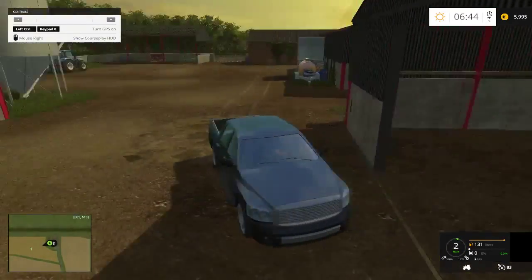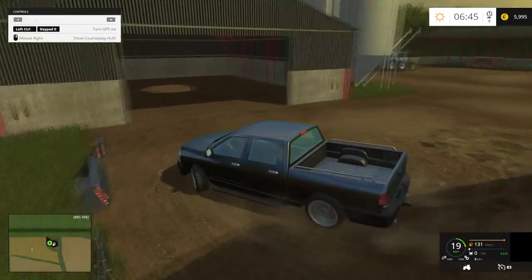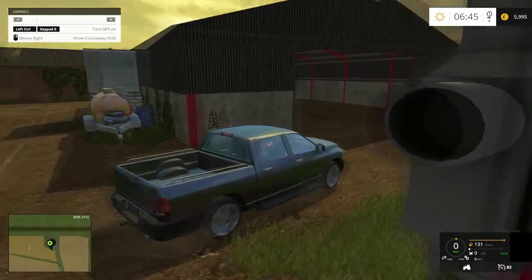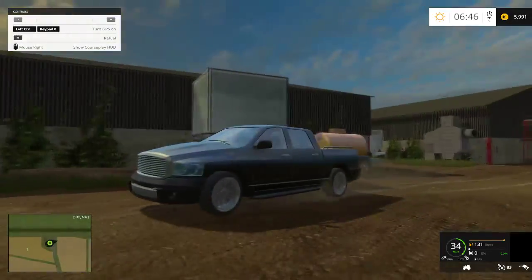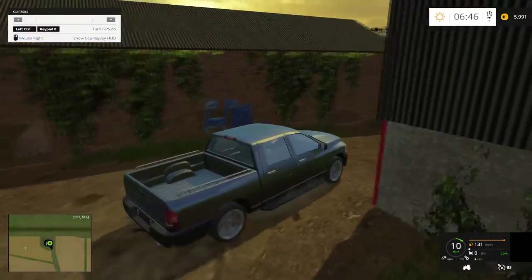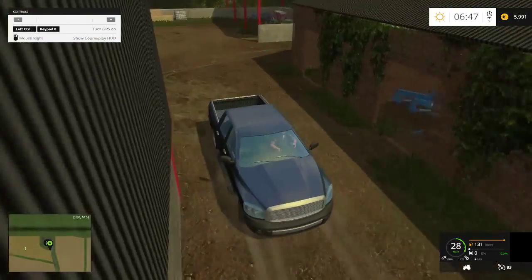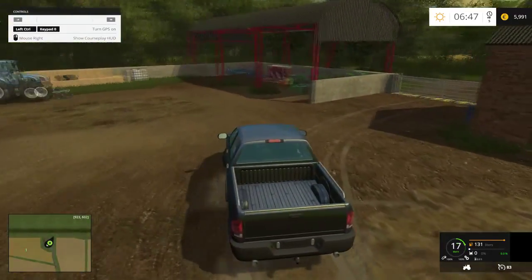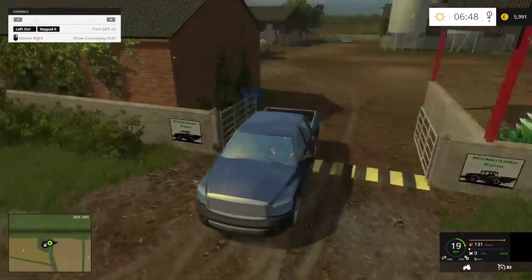So this is your main farmyard - your main grain farmyard, I should say. You can store your wheat, your barley, and your canola over here. There's no storage for corn, potatoes, or sugar beets - that's intended, there isn't supposed to be any. Some fertilizer over here. The camera's decided to try and get through buildings. There should be a seed point around here as well.